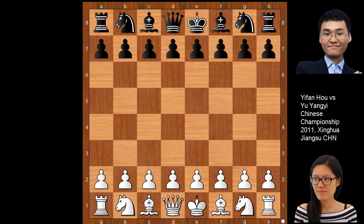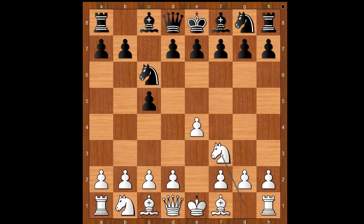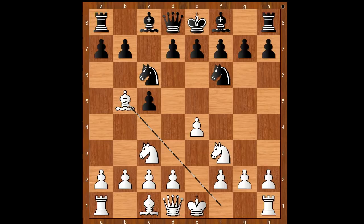Ho Yifen had the white pieces and she started with E4. Yu Yang Yi played C5. Yu Yang Yi, playing with the black pieces in this game, is a very strong Chinese Grandmaster. Ho Yifen continued with Nf3, Nc6, Nc3, Nf6, and now Bb5.